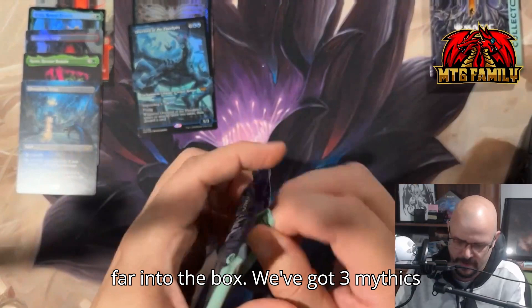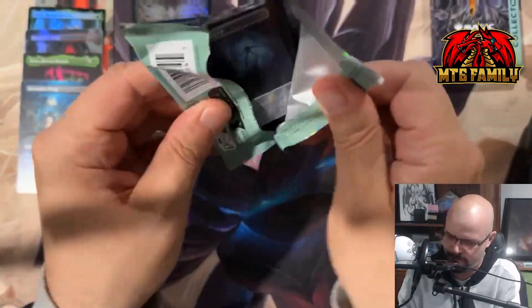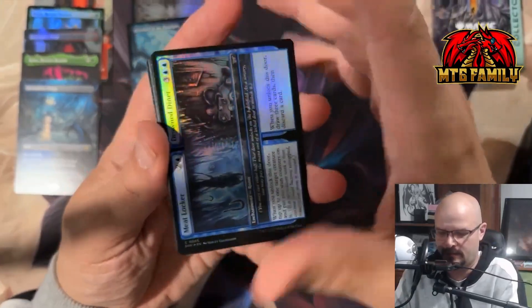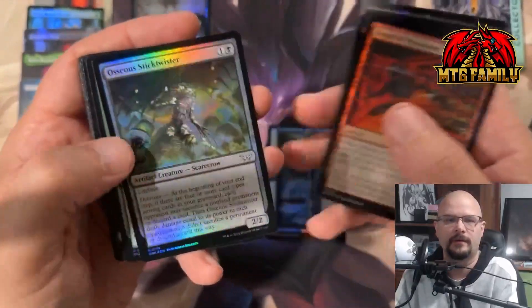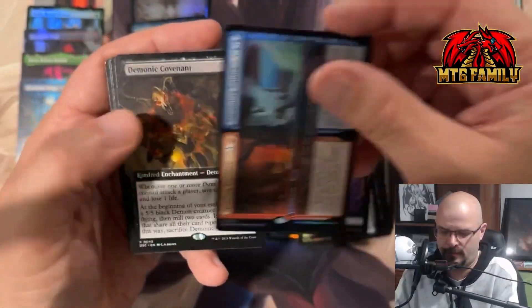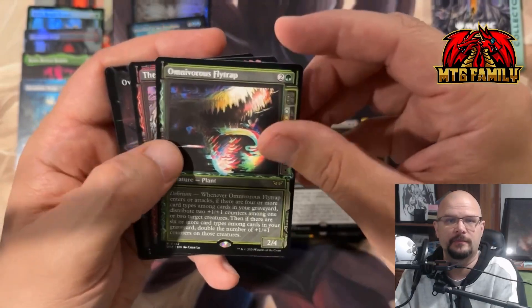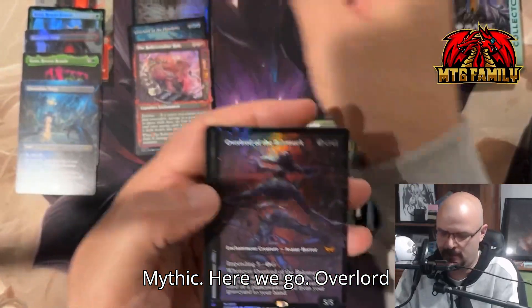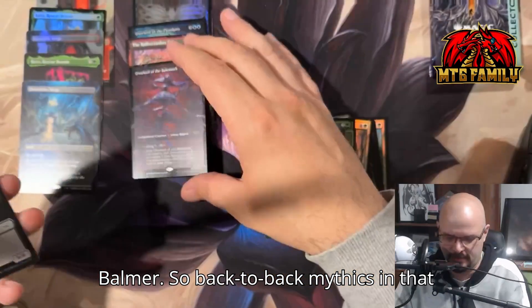We're pretty far into the box — we've got three mythics not from Commander, so hoping to get another mythic soon. We're going to start with a room, then more commons and uncommons. Swamp, another room, Demonic Covenant, Omnivorous Flytrap, the Roller Coaster Ride — and then mythic! There we go: Overlord of the Balemoth Merc. So back-to-back mythics in that pack — pretty sweet. Two more packs left.